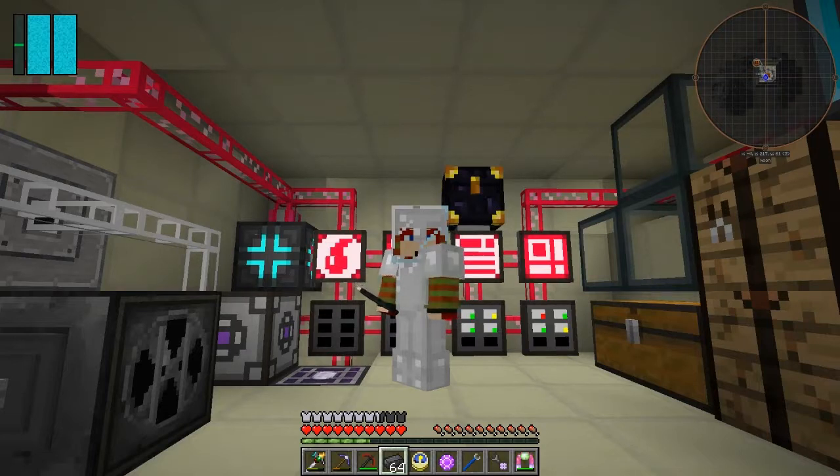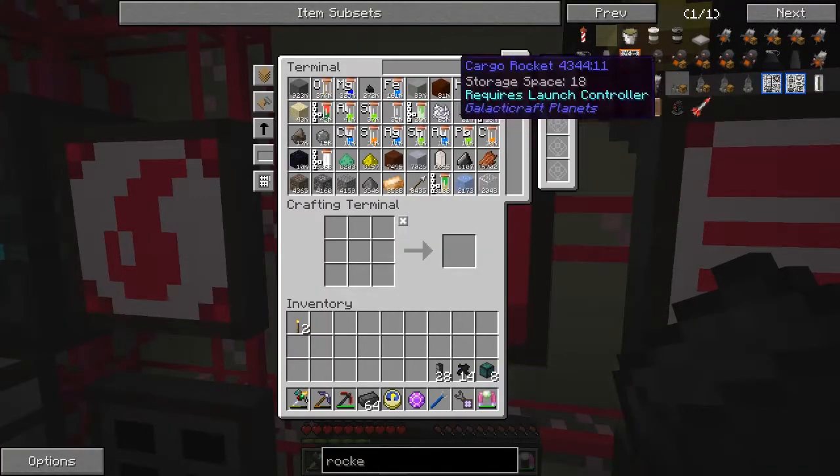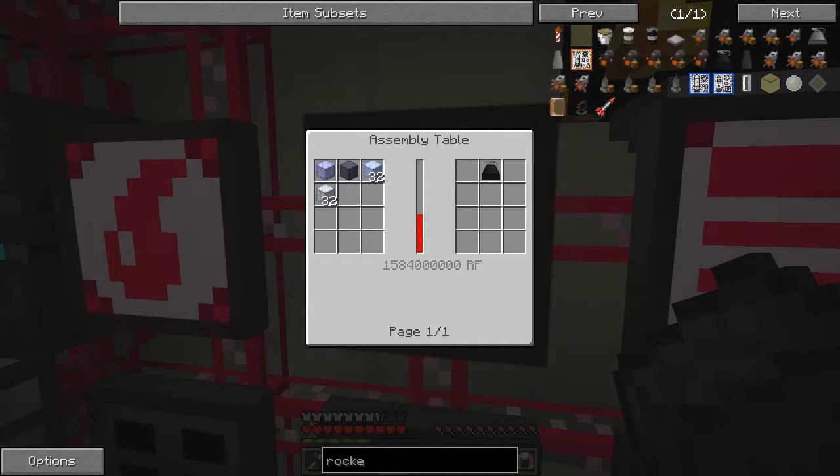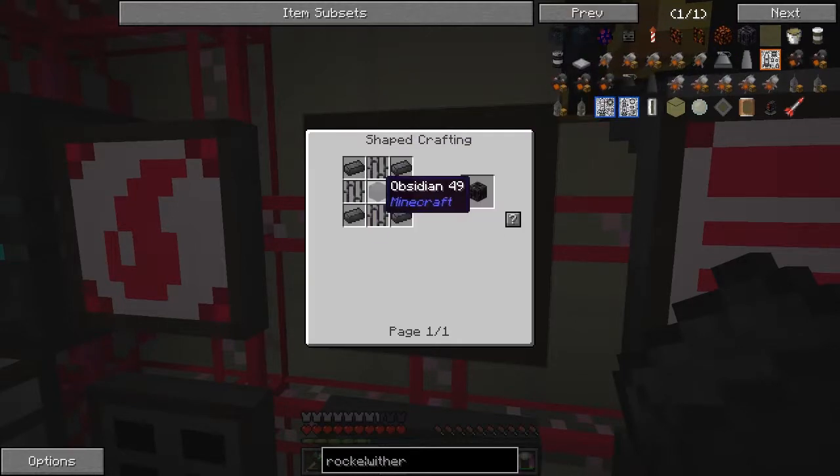Hello everybody and welcome once again to Galactic Science 2. In this episode I was looking at building the Tier 3 rocket, so let's have a look at what we've got to do. There's a lot of stuff we have to make. The Tier 3 rocket requires a titanium machine hull, which needs 32 titanium plates - no big deal. We also need to make some wither-proof blocks.